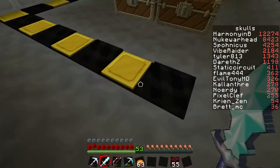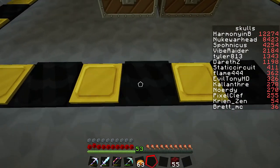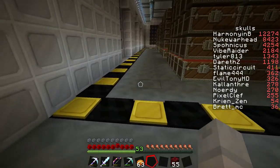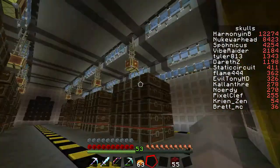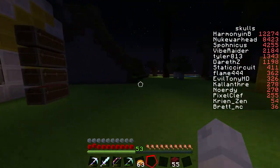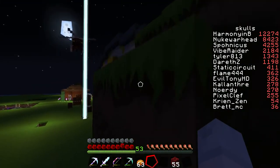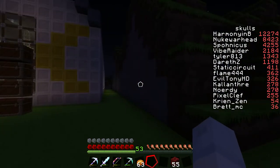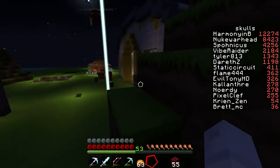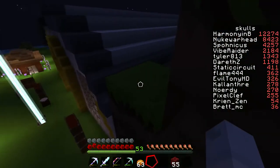Down here on the floor I've just got a pumpkin underneath each of these pieces of wool, and this is just black wool with a gold pressure plate on top. It's made out of iron blocks, which of course we get from the iron farm. There's a little Easter egg — actually I will show you on top, because the dynemap is not going to get updated and you're going to wait a long time to see it if I don't show you now.